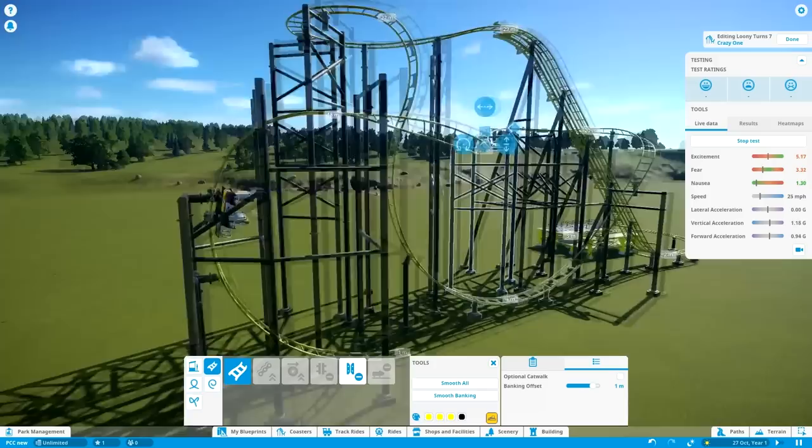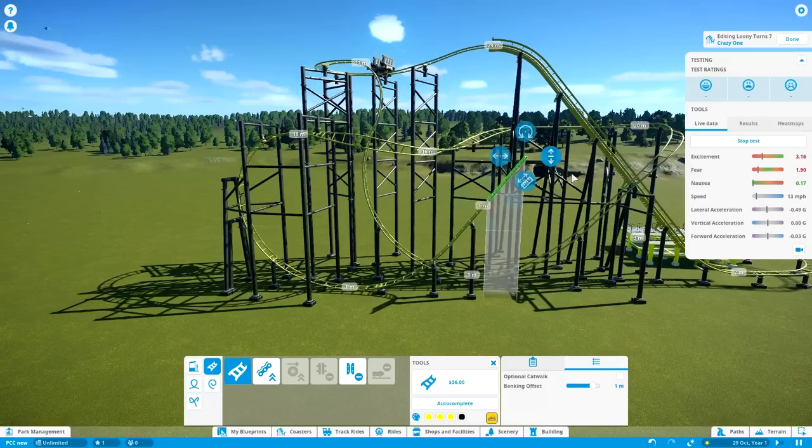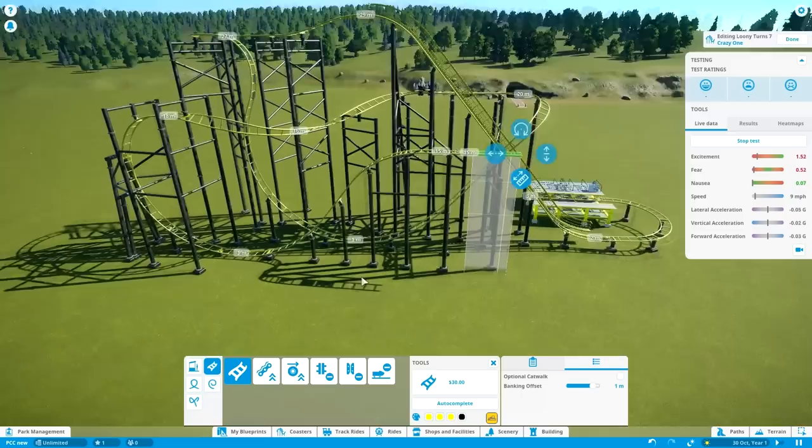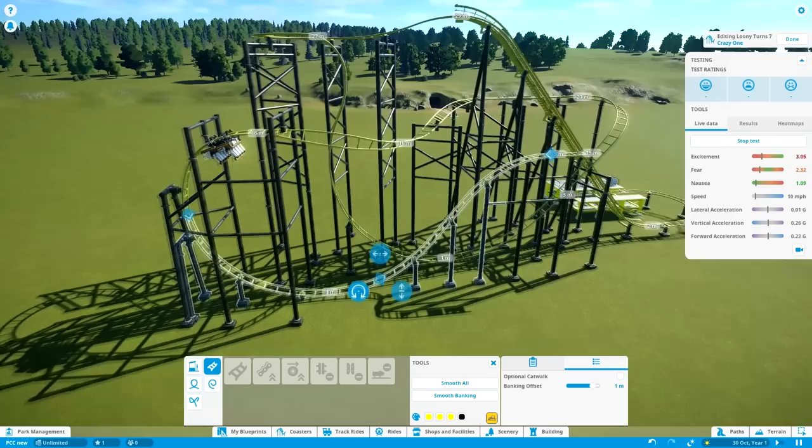So we've gone down and it's time to go up again and go to a slightly lower section than the last block break, and insert another block break over here. That's really starting to shape up like an El Loco, especially with those supports sticking out everywhere. Let's smooth out this hill — some of these hills are really some of the easiest things to make smooth, and you can select an entire section at a time to make sure it's as smooth as possible.